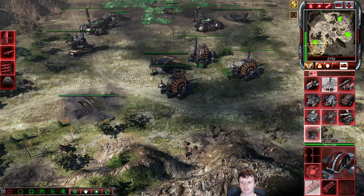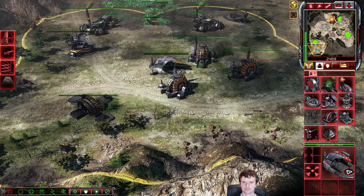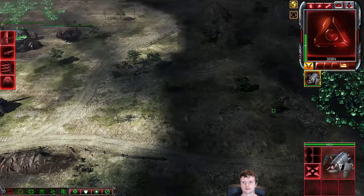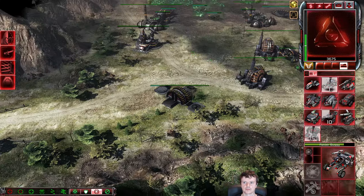I'm just going to distract him by attacking that Tiberium spike, and I'm teching up to tier 3. This game is already starting off really weird, because I'm not going for an expansion — instead, I'm teching to tier 3 on one base, getting that typical upgrade on my tier 3, and I'm building stealth tanks.